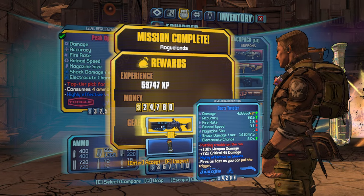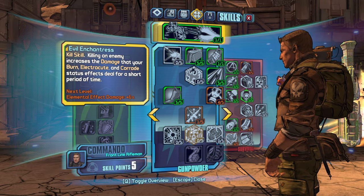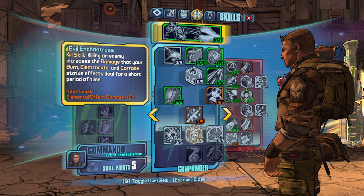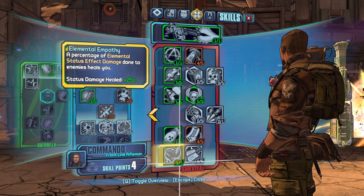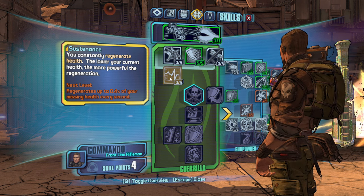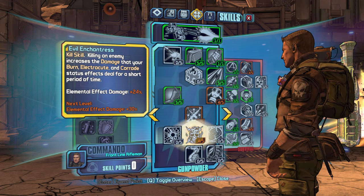That's so easy. Doc's Twister — a little bit of Doc, a little bit of Twist. I would say more Elemental Empathy first, and then let's do Sustenance. I feel like we owe it to ourselves to do Evil Enchantress — at least try to get the dots up and running. If a lot of our healing is going to come from Elemental Empathy anyway.